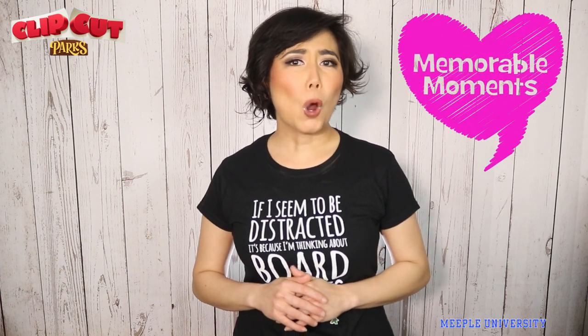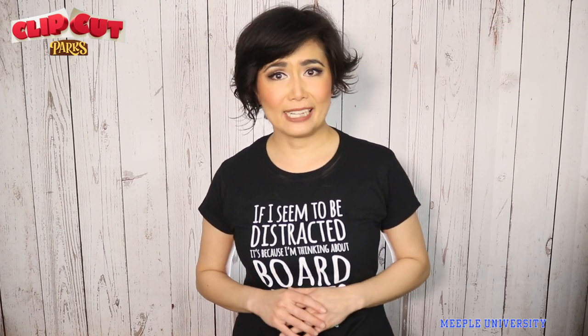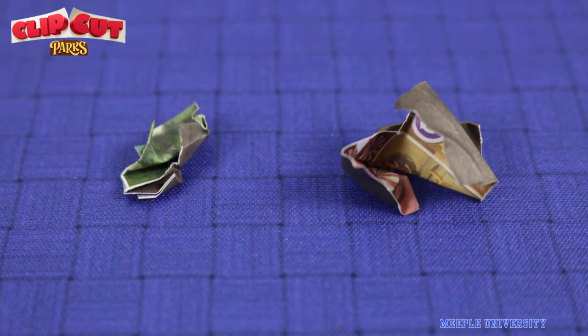This game is almost a different take from roll and write — you cut instead of marking off your sheet. You cannot undo what you have cut. If you cut something off your park sheet, you must use it. You can't further cut the piece, and if you can't use it, you just crumple it and keep it. This is for tiebreaking.